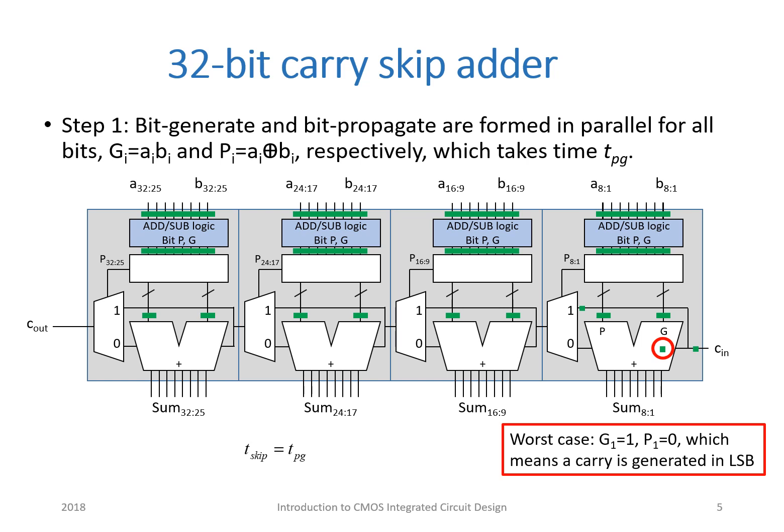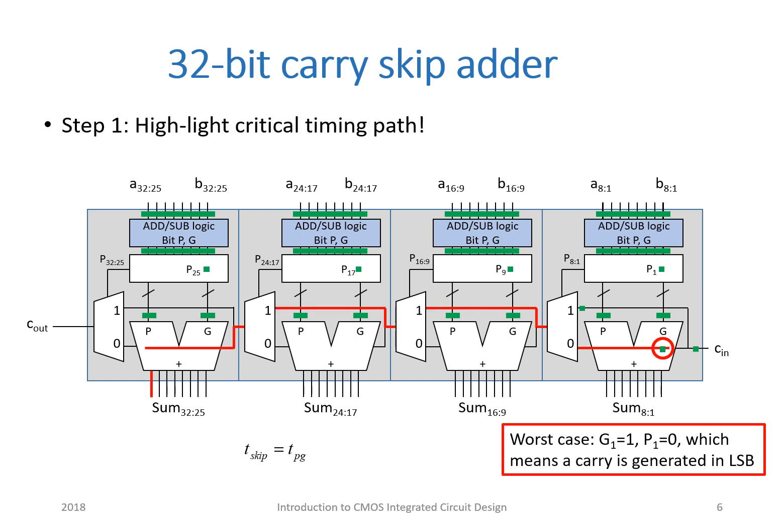The worst-case scenario is when a carry is formed in the least significant bit — that is, when G1 is 1 and P1 is equal to 0. Let's highlight the critical timing path, starting from the carry generated in the least significant bit until the most significant sum bit is generated, highlighted here in red.